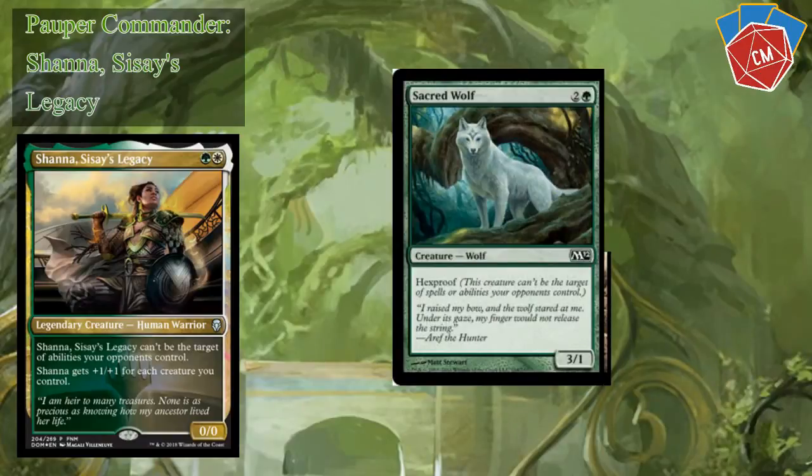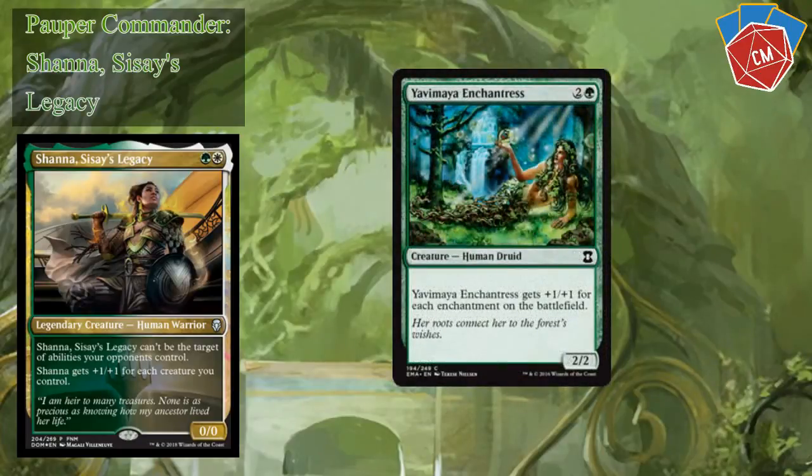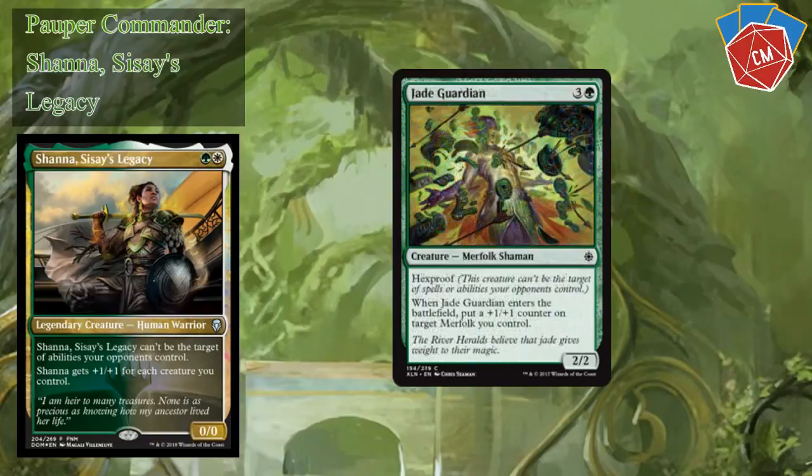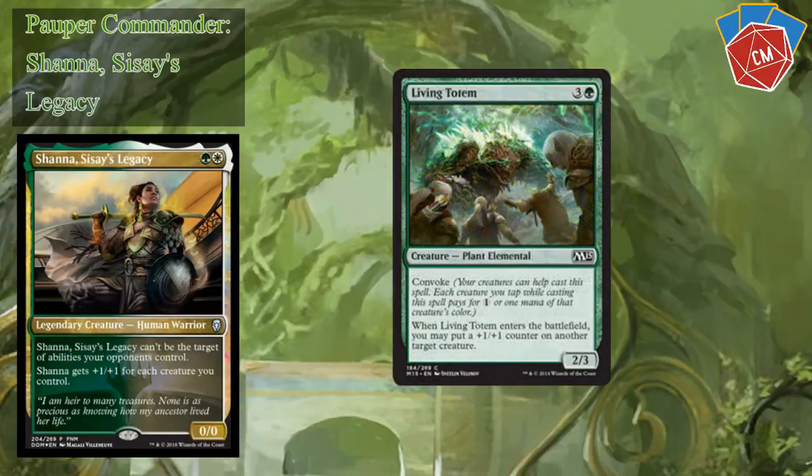Sacred Wolf — something to put some enchantments on. Yavimaya Enchantress gets plus one plus one for each enchantment on the battlefield. Ambassador Oak is just a 3/3 that gives you a 1/1 Elf. Jade Guardian has hexproof, and when it enters the battlefield you put a plus one plus one counter on target creature you control, which will be itself. Now we've got Living Totem — I like this because it's got Convoke, and we are definitely going wide so we should be able to cast it a little earlier than normal.